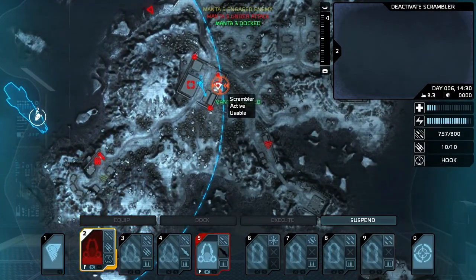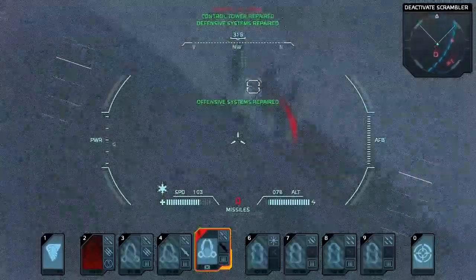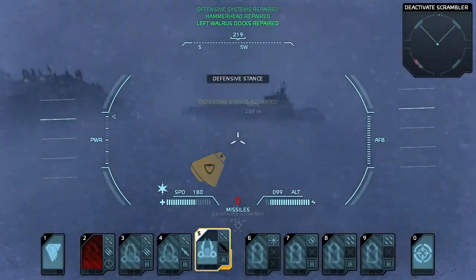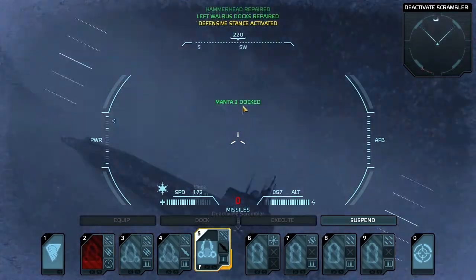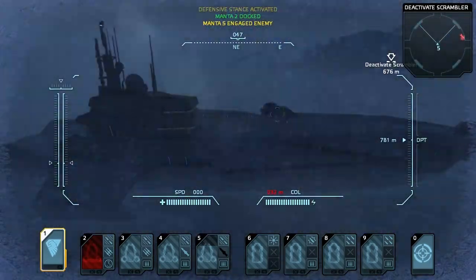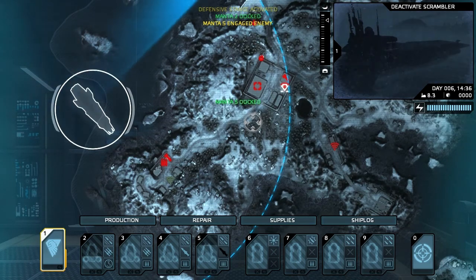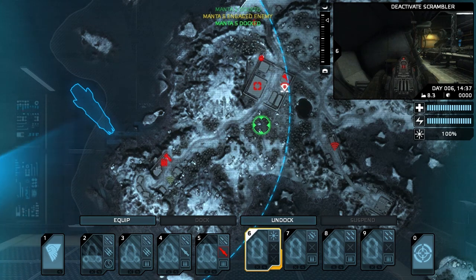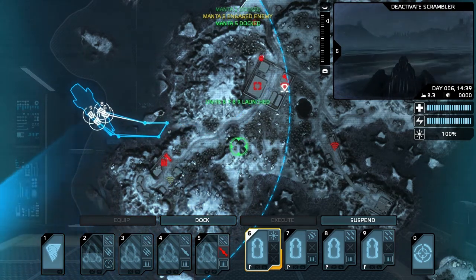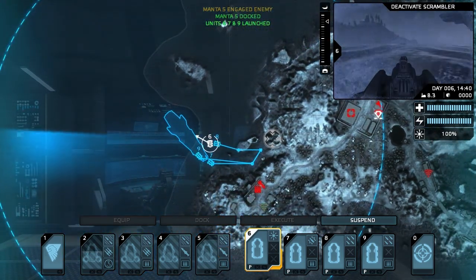Oh my gosh — hey guys, guess what just happened? Manta 5 just single-handedly took out most of the defenses in the base. That's actually kind of humorous. Alright, we've got to get some missiles back on 5 and then we'll be back out there. Took out the defense. Actually, we're going to stay here for a bit. Can I move him here? How are you guys going to figure that one out? Sweet! Whoops, never mind. That was almost the shortest offensive ever. I forgot to put the hacking module on 6. Whoopsie.